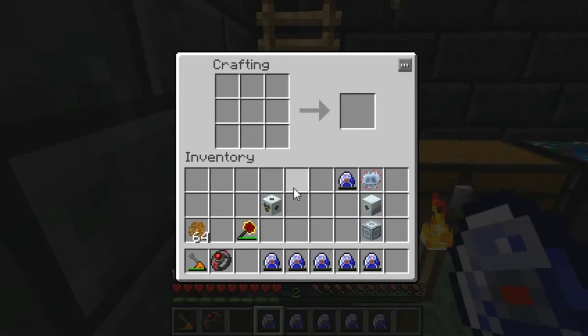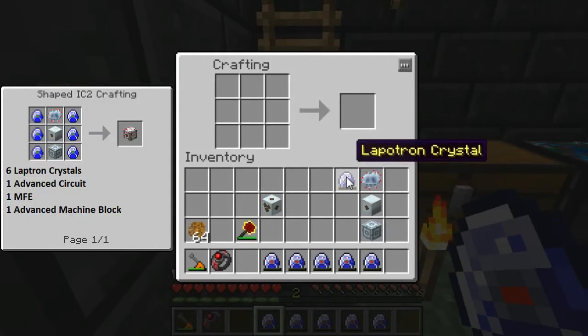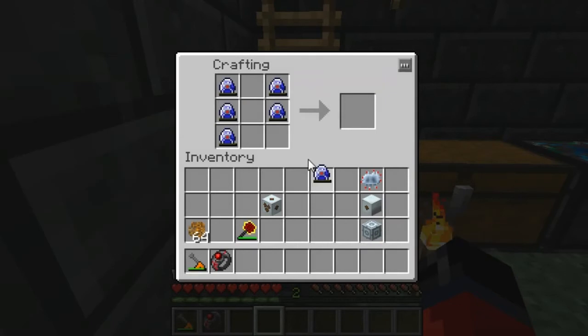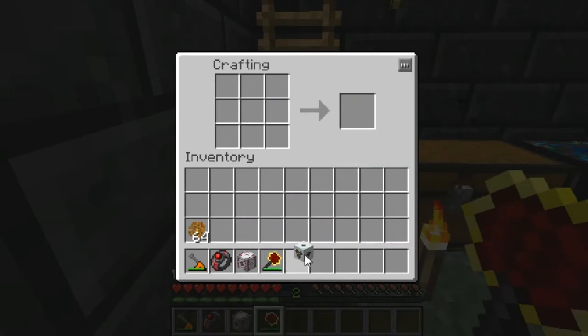Alright, without further ado we're ready to make our MFSU. You can reference the crafting grid over here in the left-hand corner if you need to. Once you have the items, place them in the crafting grid like so, and as you can see that gives us our MFSU.